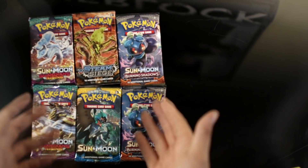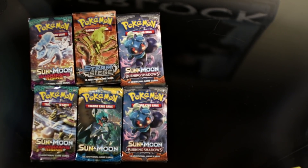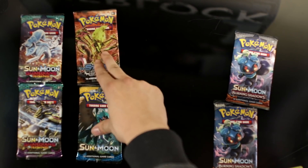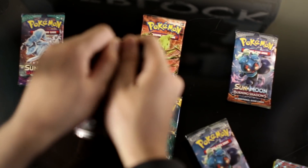Alright, without further ado, let's get to our booster packs. So guys, as you can see, the premium collection comes with six booster packs: two Guardians Rising, two Burning Shadows, one Sun and Moon, and a Steam Siege — and that Breakthrough I thought of earlier. Let's see if we can get a bit more money out of these. Kenneth, which one do you want to open? I'll go for Burning Shadows. Okay, you take the Burning Shadows, I'll take this Guardians Rising, and we'll split the middle.